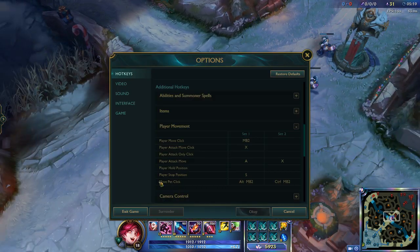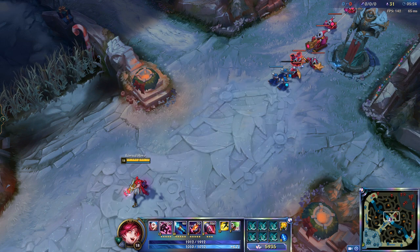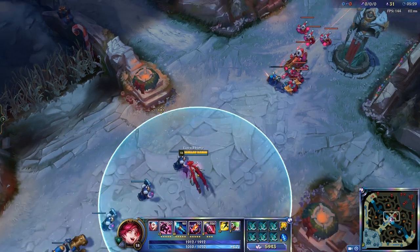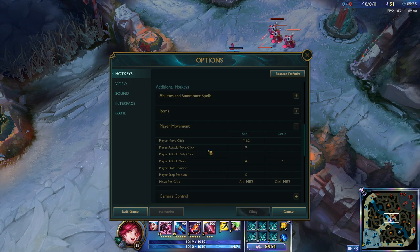So you go into Options, Hotkeys, and there is Player Movement. In default settings you have Player Attack Move on A, but I just use that to see my auto attack range. There is a better way — I choose Player Attack Move Click and I have it on X.